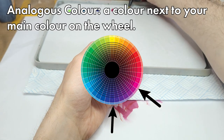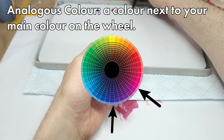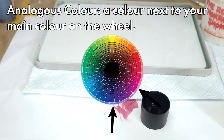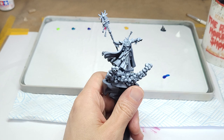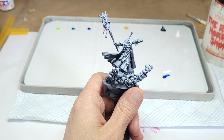By prepping the analogous colours, I'm both giving myself a little more freedom when mixing down colours for other areas, and giving myself the full range of hues to use on the purpley bits. This works best when you're working with high quality paints with no sneaky white additions or other shenanigans. That way, you can better predict what your mixes are going to look like.